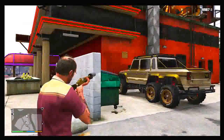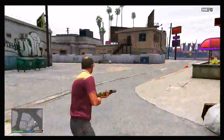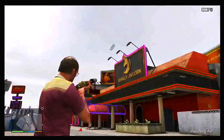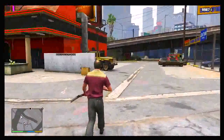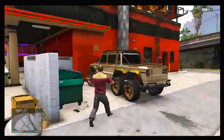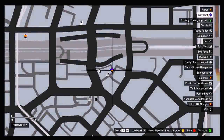Starting off, the first thing you want to do is go into a single-player session as Trevor. Once you've done that, go ahead and get any vehicle of your choice — the vehicle that you want to bring from single-player to multiplayer — and park it in the strip club parking lot exactly where I am now, as you can see by the map. The good thing is you can actually get any of the DLC cars for absolutely free.